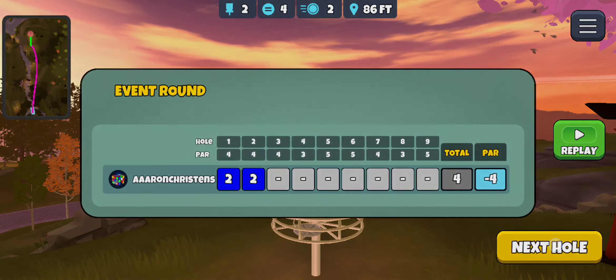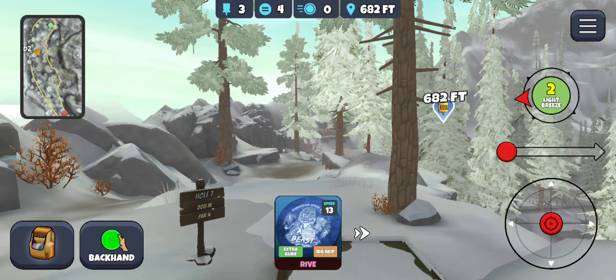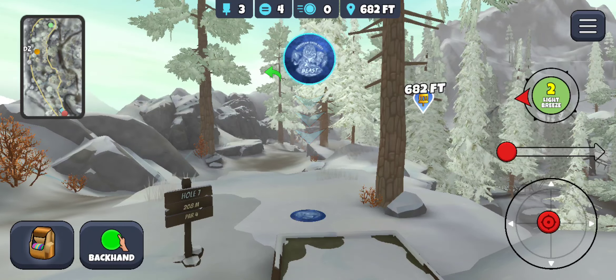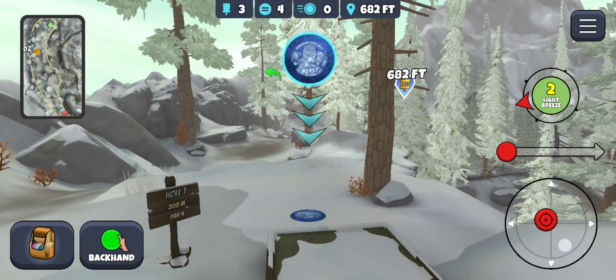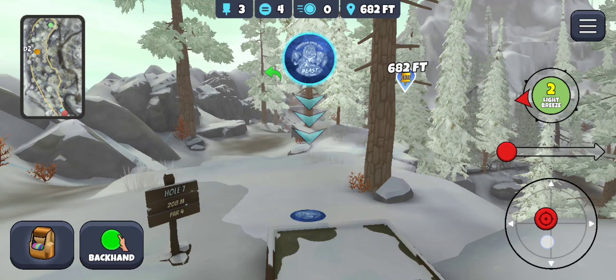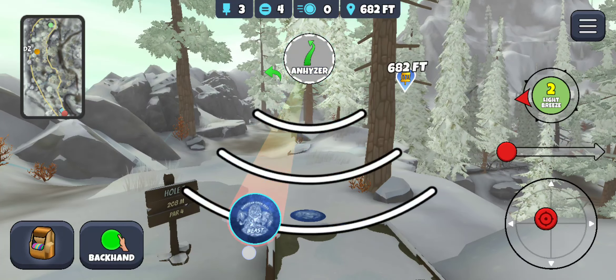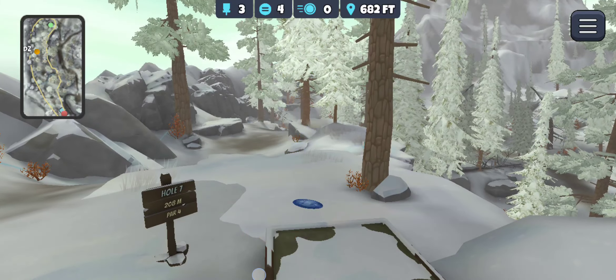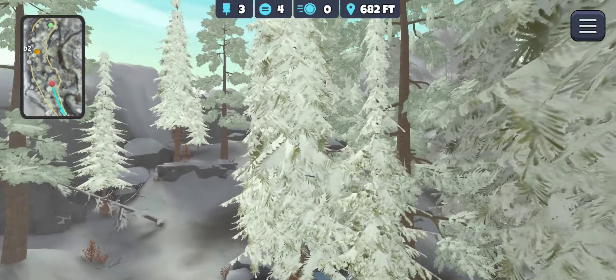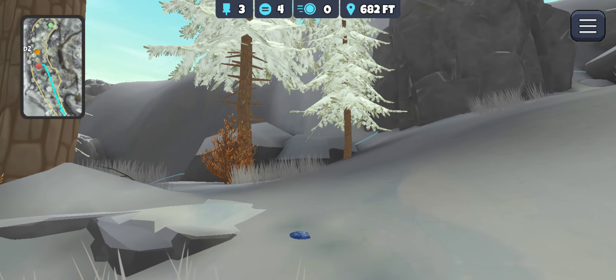Moving on to the next hole — this is a tough one, really just hoping for a birdie. Going to slide to the left and go with the Triple B. Trying to remember my aim — came all the way down here, and hopefully just get through the branches or miss the tree altogether. Going to go right there with a little bit of anhyzer to make sure we miss that tree. Too much — shoot! Get around, skip up there, get past that rock. Okay, that'll work — not too shabby.